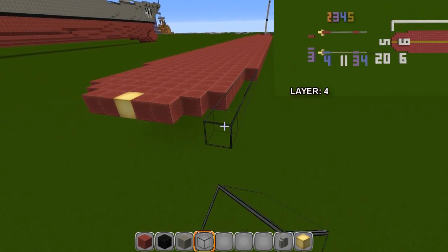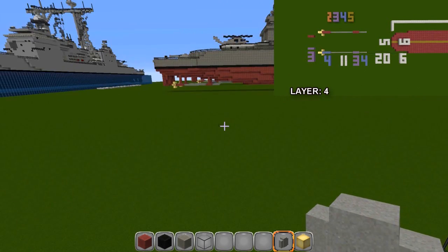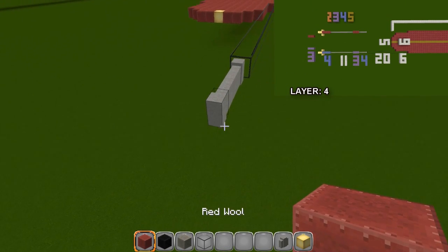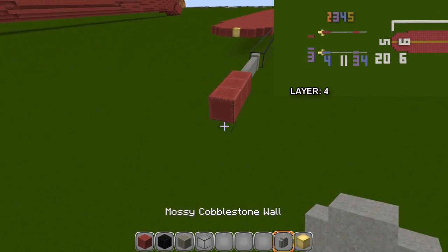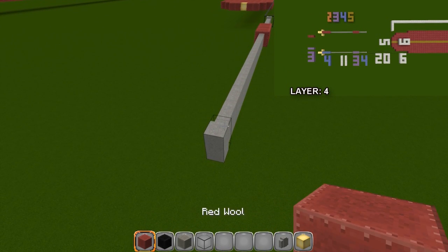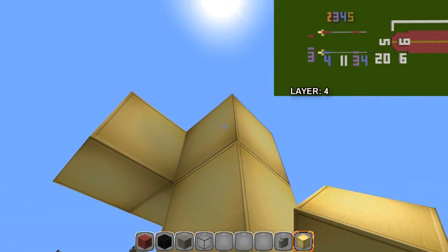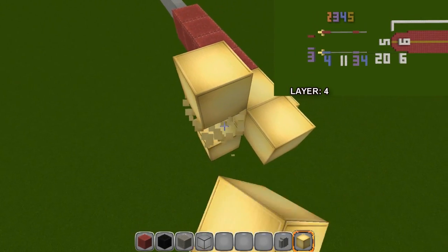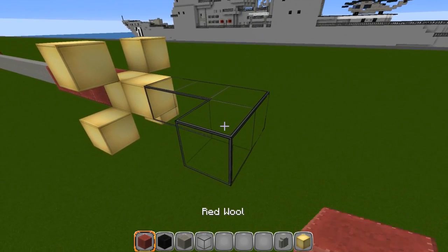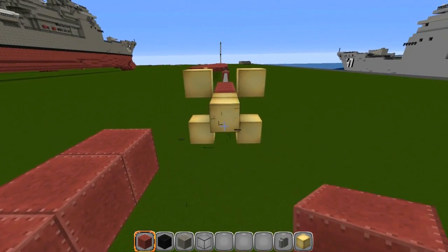Go 20 blocks, switch to mossy cobblestone wall, go 4 — one two three four — switch to red and go 3 — one two three — switch back to wall and go 11. Switch back to red, go 4, then switch to gold and put two pieces. Build the props: go down by one, down by one, up and off the back — one two three — then in one two and put a red block. For the other propeller, come to the inside and do three the same way.